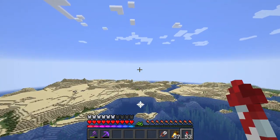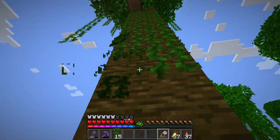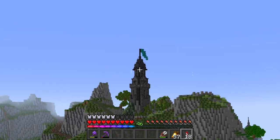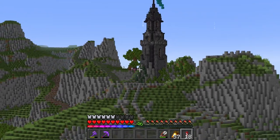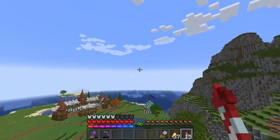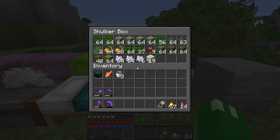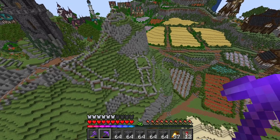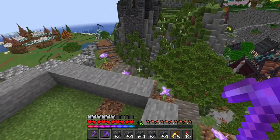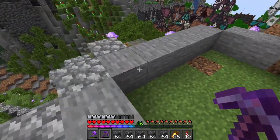Let's fly across the desert all the way to the jungle and collect some vines. And honestly, I've got to say, there's nothing worse than collecting vines, so we definitely have to build a vine farm pretty soon. As we fly back in, we get to see the new tower. I think that looks just awesome up here. It used to blend in with the cliffs a lot more when it was stone, but now it really stands out. We now have all the mossy blocks we're ever going to need.